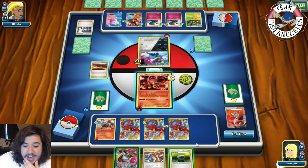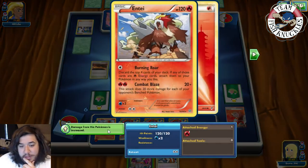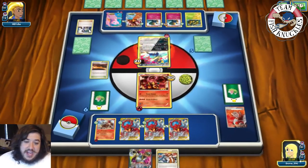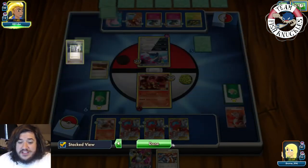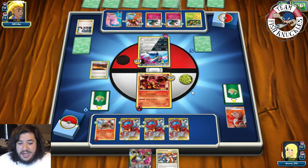On our turn we draw a Hoopa but our Bench is full. We put a Float Stone on Entei and go for Power Heater — wait, not Burning Roar — Power Heater for sure. Opponent is looking for a Lysandre or VS Seeker; there are already two VS Seekers in the discard and two Teammates. They didn't retreat last turn to take the knockout.